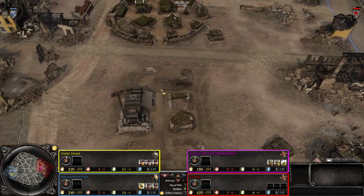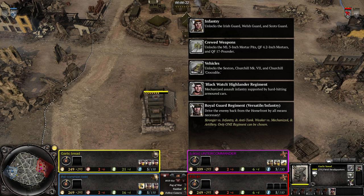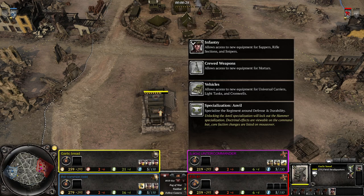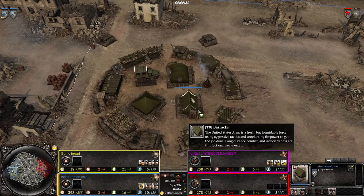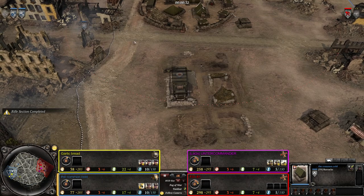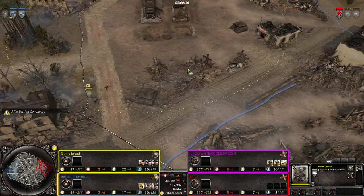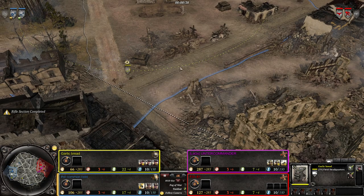Let's go through the players. Representing the Allies, we have a combined force of British and United States with Garlic Bread, spearheading with Royal Guard Regiment for the British Commonwealth with Anvil Specialization. And we have Common Call as Ranger Company for the United States. Two very elite choices - although Royal Guard is not really elite all the time, they're still pretty damn good.